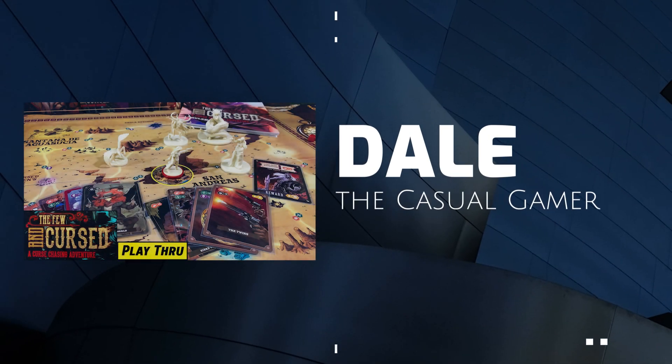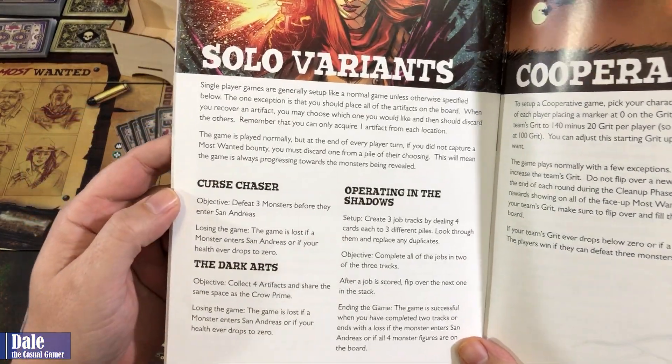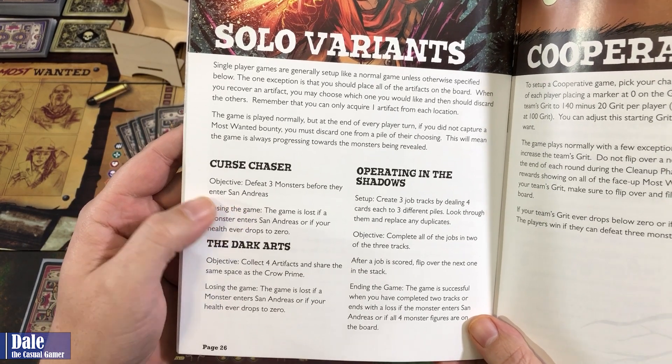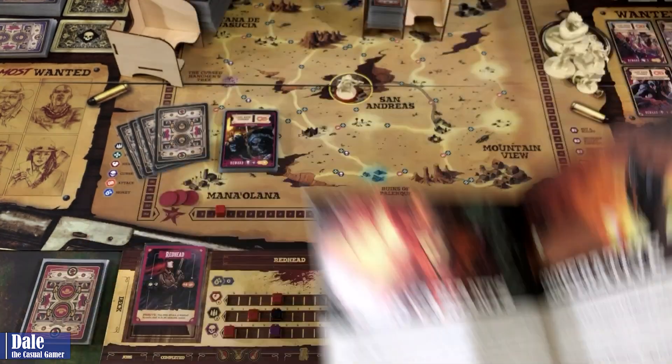Welcome. In this video, we're going to do a solo playthrough of The Few and Cursed. There are three solo variants in this. I'm going to go with the Cursed Chaser. Our objective is to defeat three monsters before they enter San Andreas. We'll lose the game if a monster enters San Andreas or if our health ever drops to zero.